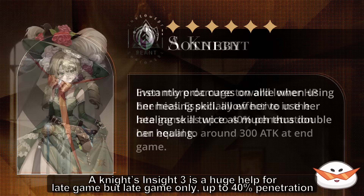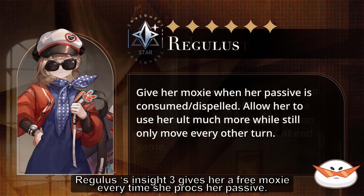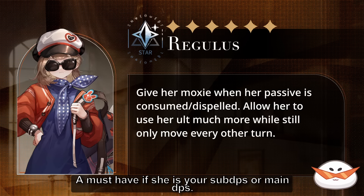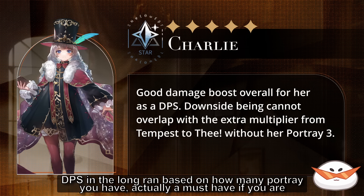A Knight's Insight 3 is a huge help for the late game. Up to 40% penetration can be considered around 250 extra flat attack added to him, using 630 as the baseline for Limbo 6 defense, and will increase his damage against low-health enemies significantly. Regulus's Insight 3 gives her a free moxie every time she procs her passive, letting her use her ultimate much more often — a must-have if she's your sub DPS or main DPS. Charlie's Insight 3 is only active when she's below 50% health, but when it's active, it's a hefty boost. It's a must-have if you're using her as your main DPS.